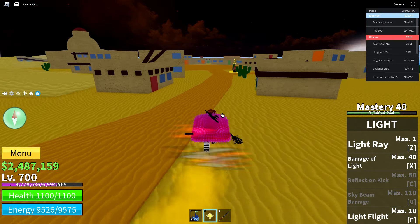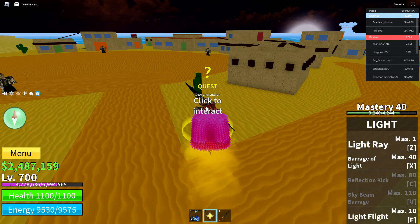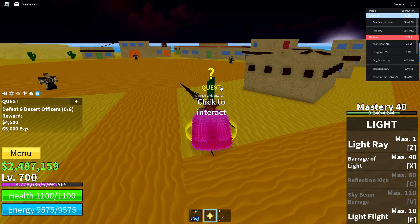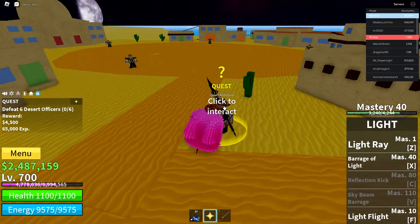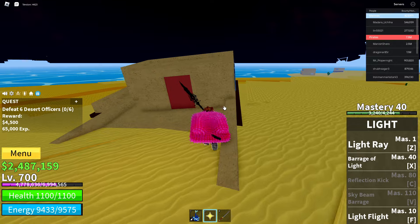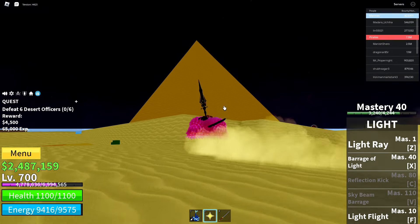And then if you want to do a quest with the Desert Officers, you just need to select it here. And then from the Desert Adventurer, you need to go to the left side until you see a little pyramid.